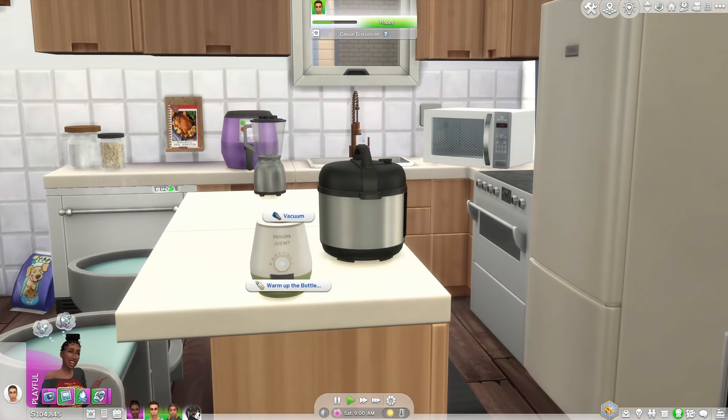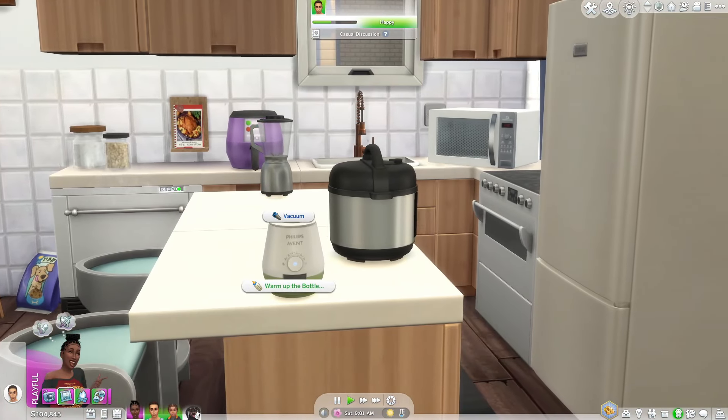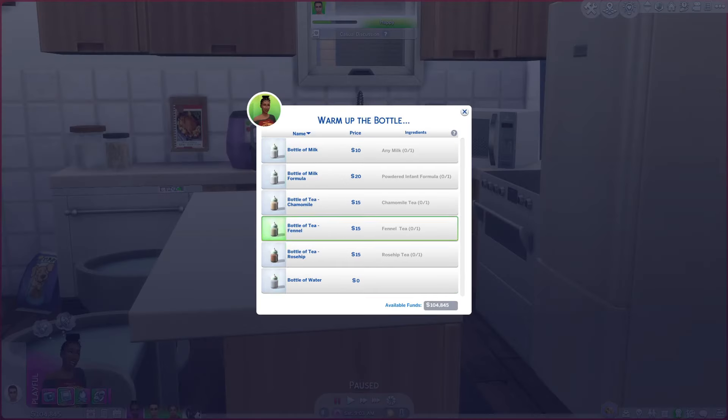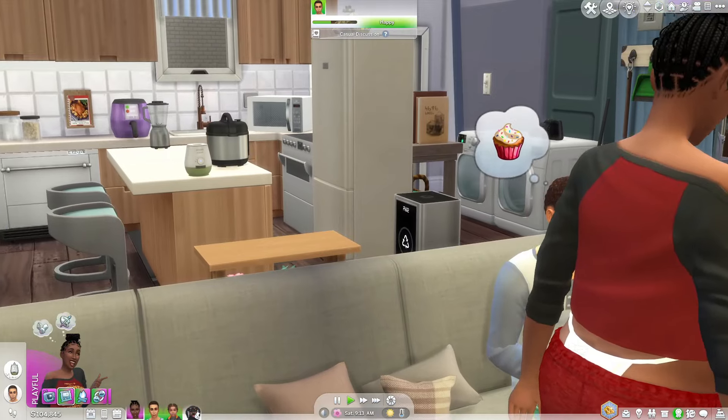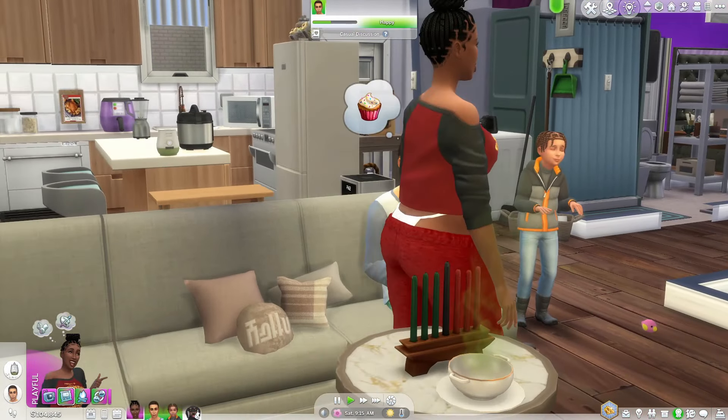We have our Philips baby bottle warmer. You click on that and you have options for milk formula, and different teas — chamomile, fennel, rose hip — and even a bottle of water. If we do the bottle of formula, we don't have a baby to give it to, but that's fine.